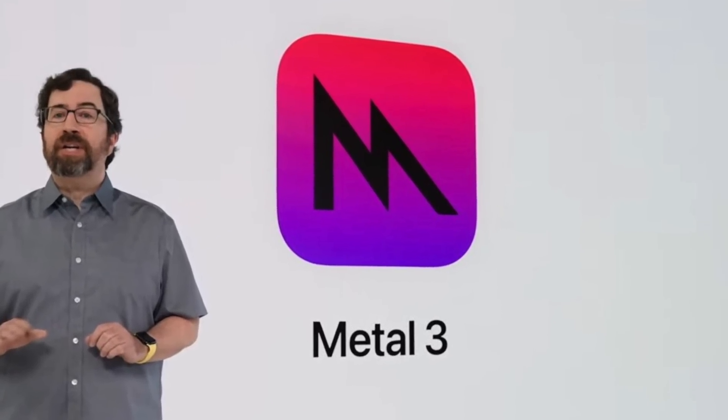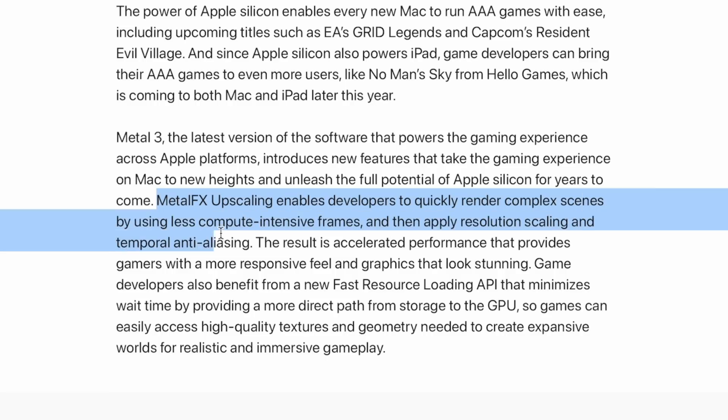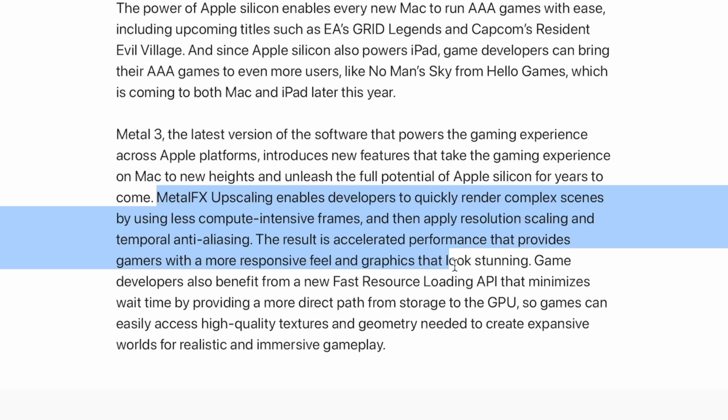The other big change — and this one is huge — is that Apple is introducing Metal 3. Metal 3 is Apple's graphics framework that a lot of games are built on, and with Metal 3 there are a bunch of new changes that are going to allow games to fly across all of Apple Silicon. The big changes are on the developer side, but what you should care about is that it should make it a lot easier to bring more games to the Mac. In Metal 3, Metal effects upscaling enables developers to quickly render complex scenes by using less compute-intensive frames, then applying resolution scaling and temporal anti-aliasing. The result is accelerated performance that provides gamers with a more responsive feel and graphics that look stunning.